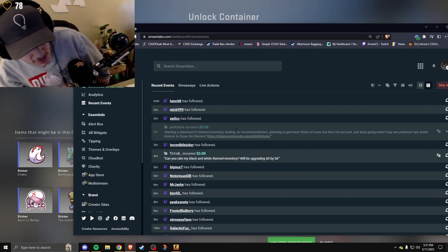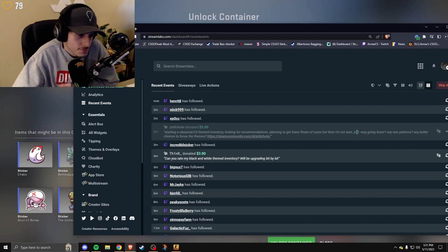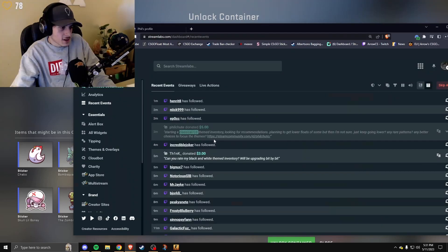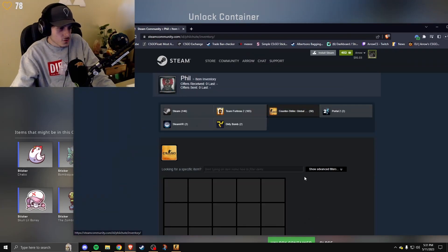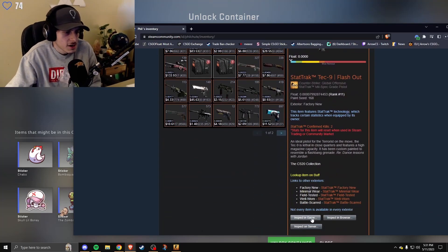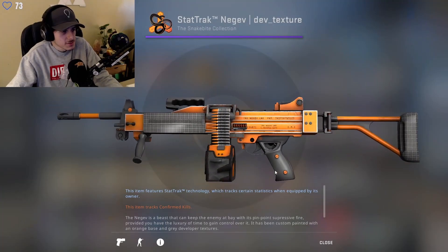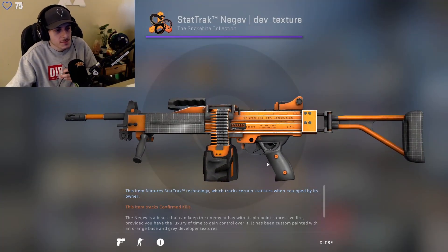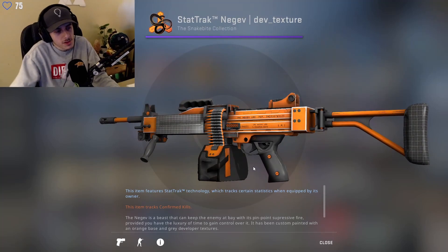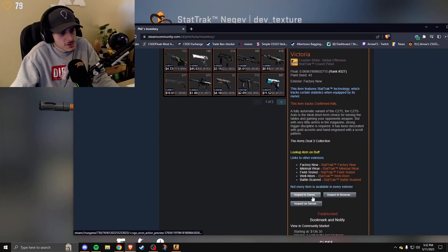Starting a classical slash CS themed inventory, looking for recommendations, planning to get lower floats of some — but not sure, just keep going lower, any rare patterns, any better choices to focus the theme. Classical slash CS themed inventory — Tech 9 Flash Out, CS20 collection — good start. This is cool as well. If you don't know, it's like from workshop maps when you don't have a skin on a block, this is what you get — that orange look.